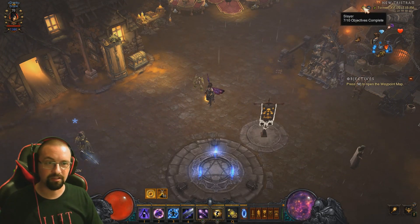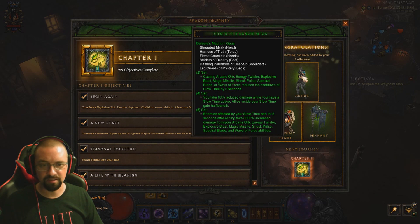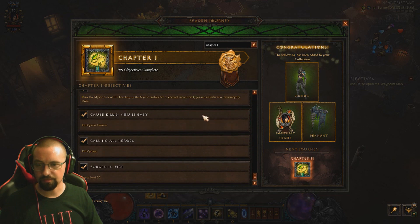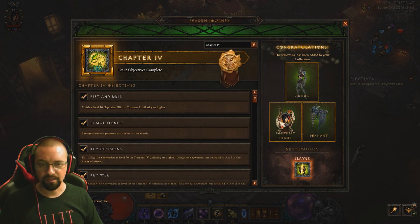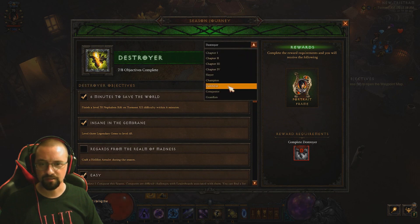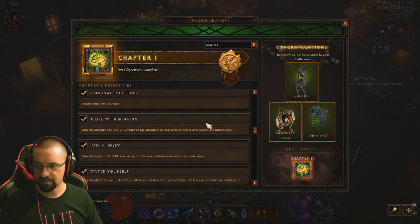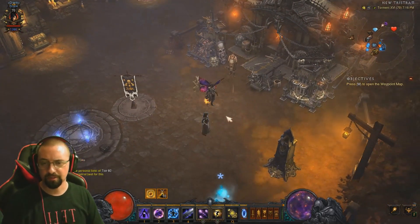Next tip: the Seasonal Journey. You can get free gear by completing seasonal objectives across chapters one through four. Each chapter you complete rewards you with part of a full class set — this only works on a seasonal character. Complete all the way through Conqueror tier and you'll also earn an extra stash tab. Do these seasonal objectives as fast as possible to get that free gear.